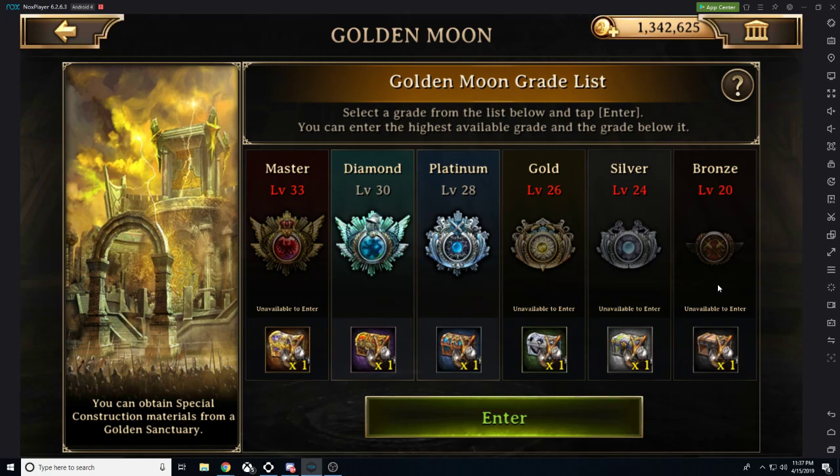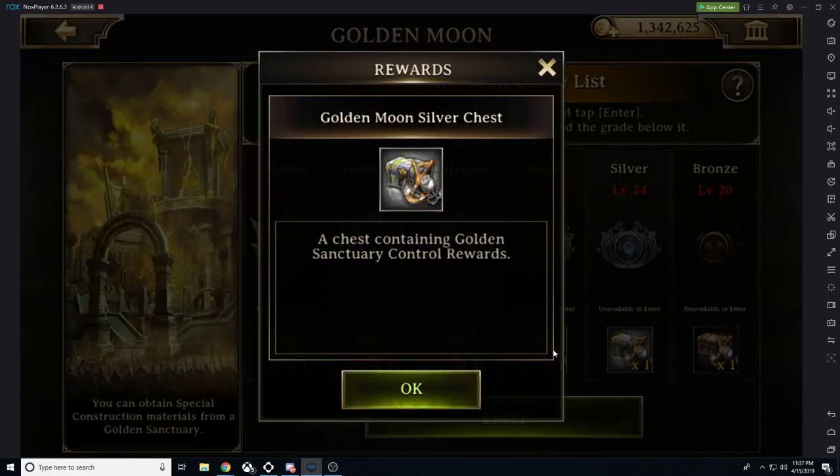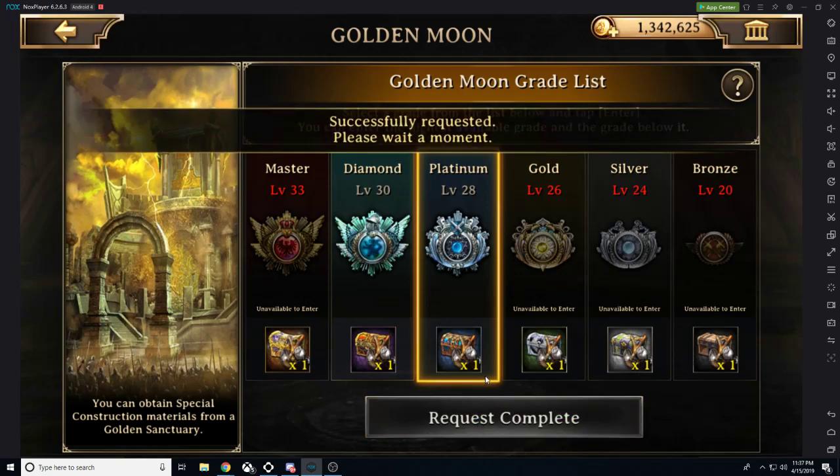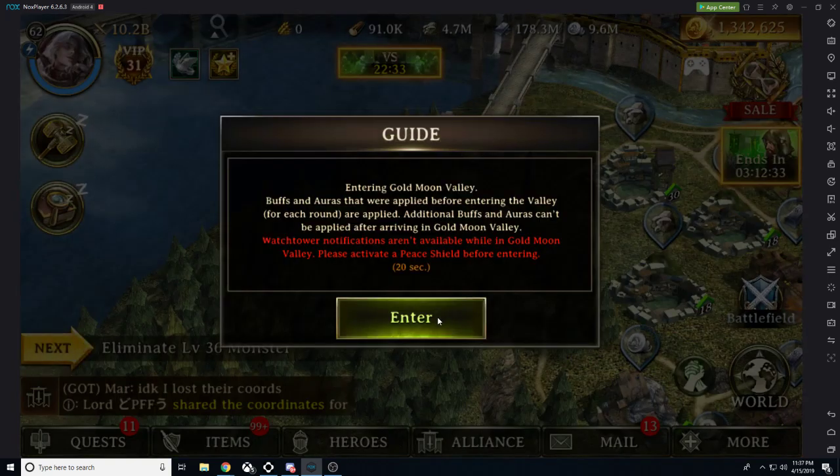Each Golden Moon has different chests, and those chests give different rewards — the higher the grade, the better the rewards. What I'm obtaining from platinum is level 40 chests, war trumpet shackles, and a whole bunch of those types of rewards. The rewards are amazing. All you do is enter and sit.